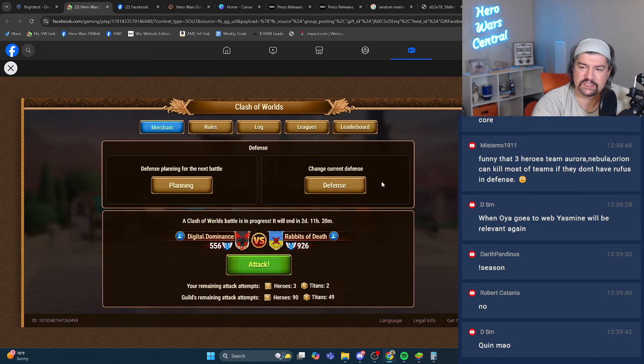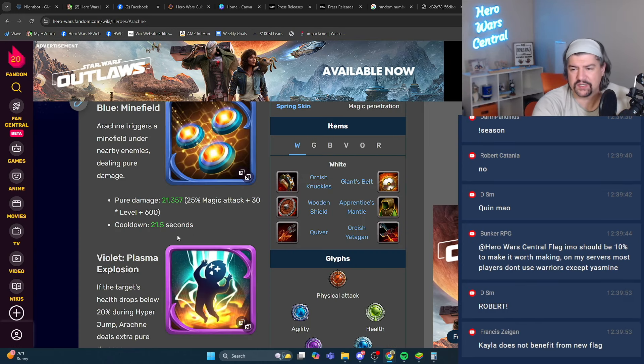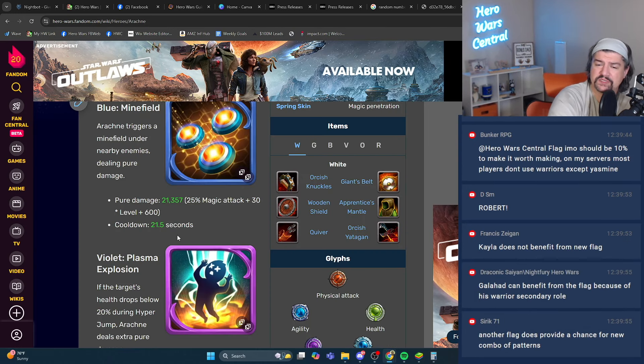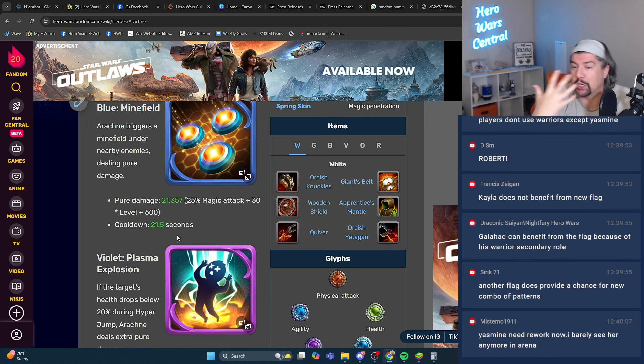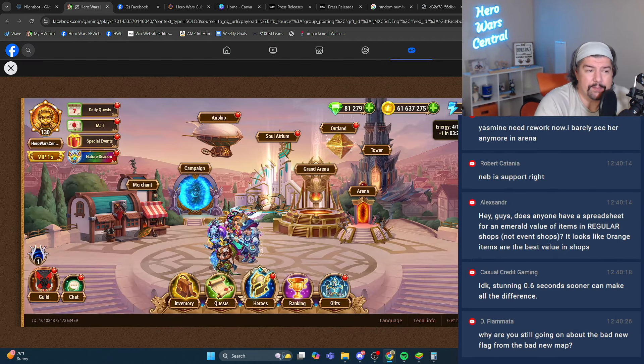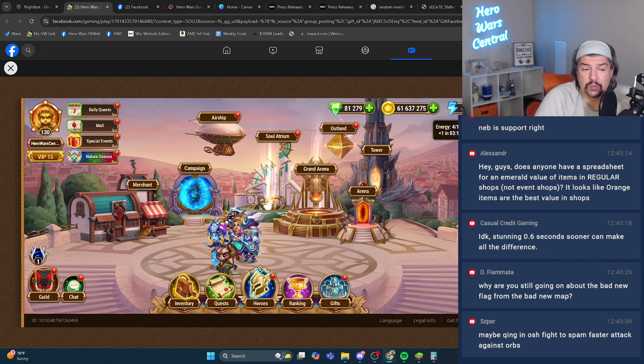I don't think five percent is really that impactful. Am I wrong? Should it be ten percent, twenty percent, fifty percent? It's not enough to give you an extra use in a full two-minute fight, and how impactful is an extra half second or one second? We'll see. But the problem is: how do you even measure that 0.6 seconds?